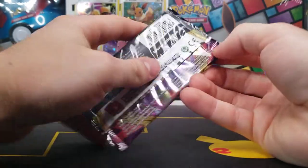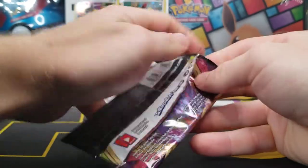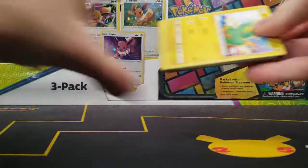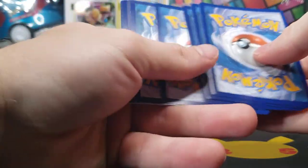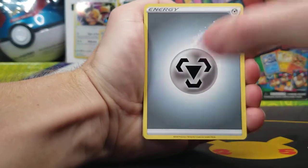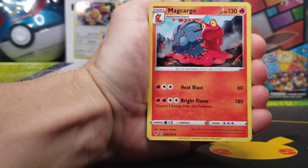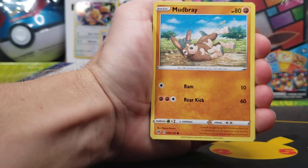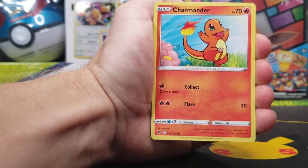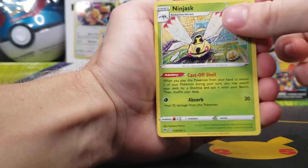Vivid Voltage now here with Celebi. Going to be very tough to beat that gold pull that we started off the video with. Galarian Stunfisk, Hitmontop, Maragargo, Magcargo, Electrike, Pineco, Mudbray, Poochyena, Charmander, Energy Reverse, and Non-Holo Ninjask.